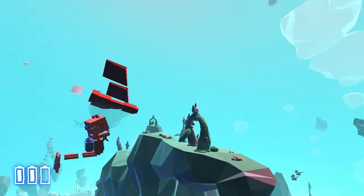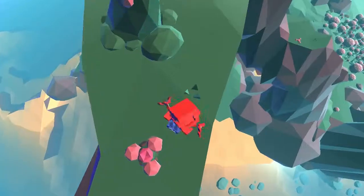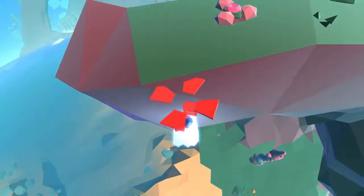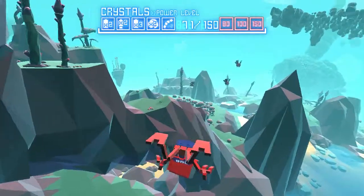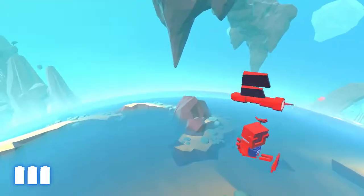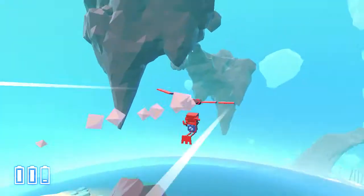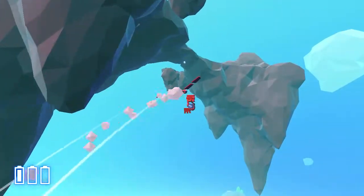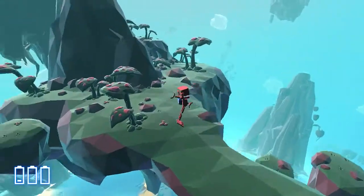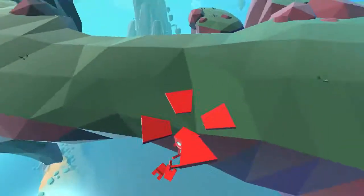It doesn't let me do loop-de-loops. That'd be awesome if you could do loop-de-loops in this game. And... land it, jump, float, grab, and plonk! Let's go over here because it looks good and it's the closest to where we just were. I want to do everything in kind of an order — there needs to be a rhyme and reason to how I do everything here. I didn't just miss that crystal; I'm just looking around before I go to get it.